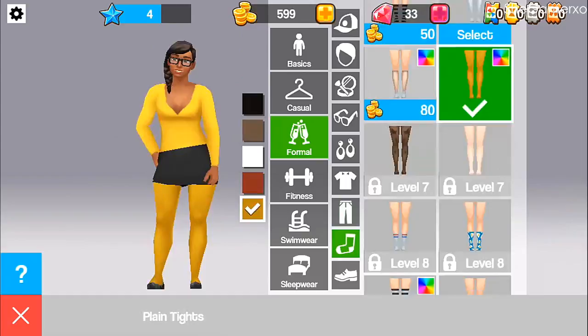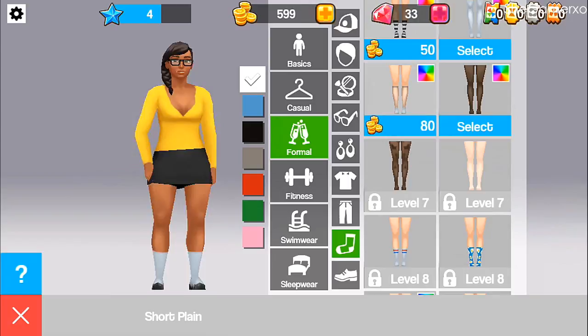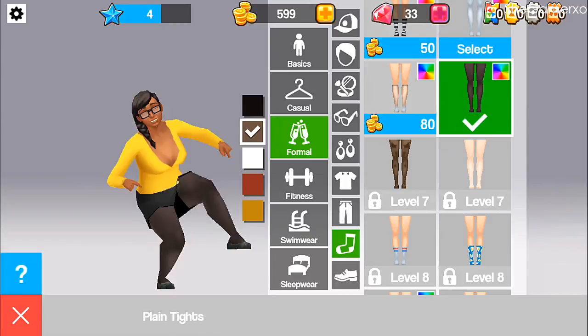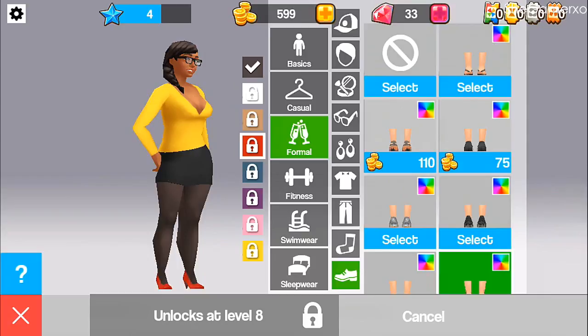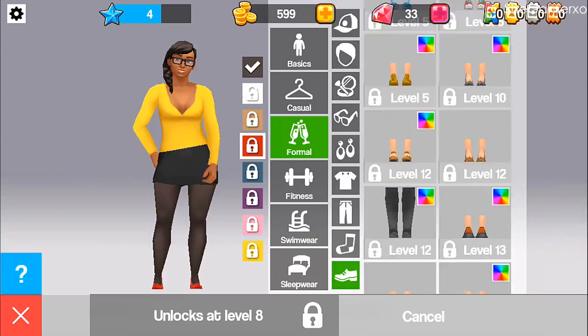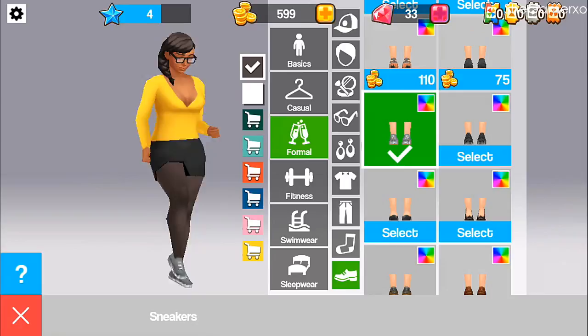Oh what's that? Stockings! That is actually cute — yes this is cute! I'll get that color because I actually like it. And we can have some lovely stilettos. I want heels — those leather shoes are cute but I want heels for my formal look. But you know, it's all right.